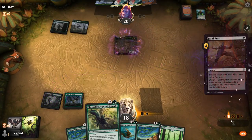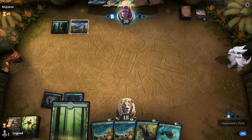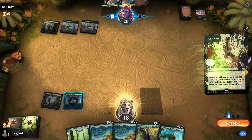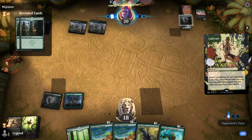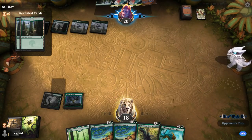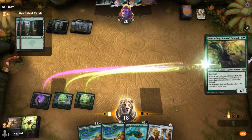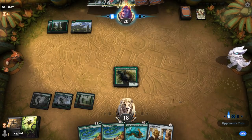Then we can play Chatterfang before making double the amount of tokens with Verdant Command. It'll probably be Chatterfang into double Verdant Commands, or Verdant Command into activating Chatterfang. Gotta hope they don't have another Nissa lined up. At least we don't expect any removal spells for Chatterfang.